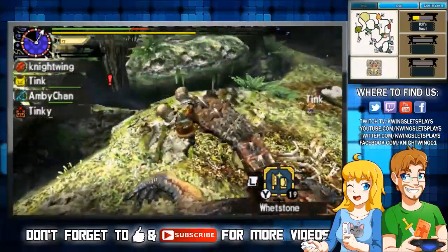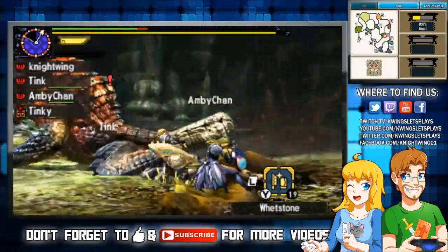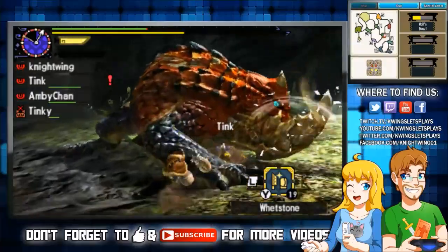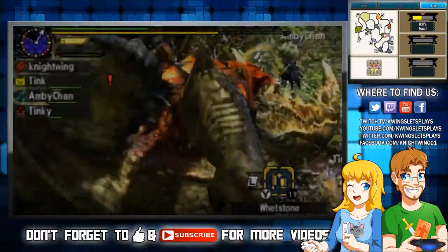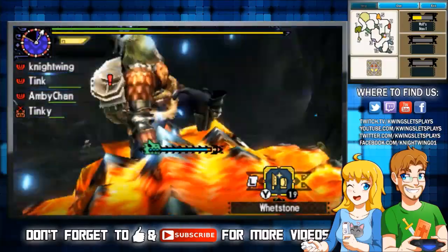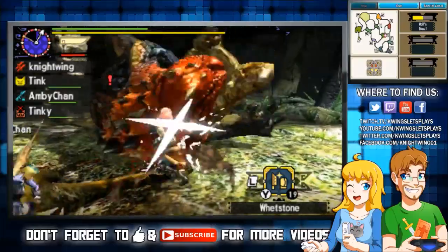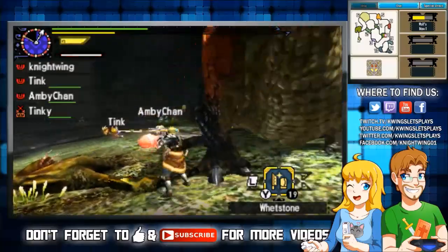It looks like your weapon is kind of weak — you need to sharpen it. I noticed the monster was drooling a little bit so he's almost done, but not quite. He needs a hug — no, this isn't a capture quest, there are no hugs! I mounted him again! You're amazing K-Wing. I can kind of see you up there — you look amazing, don't lose track of me too much.